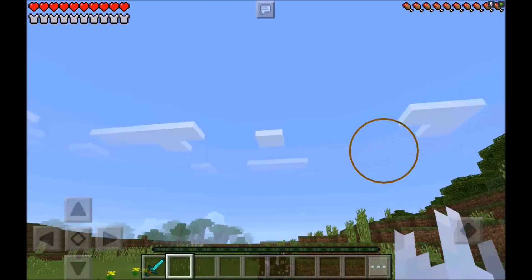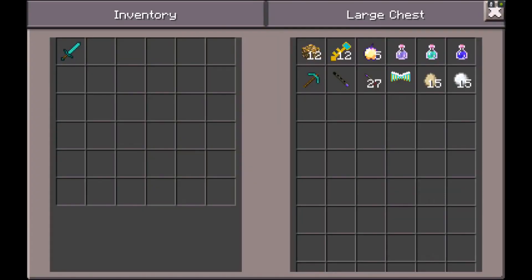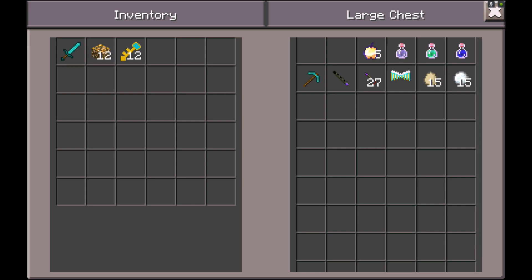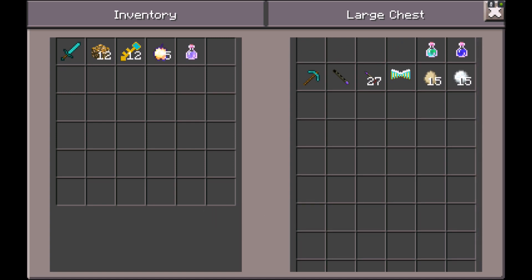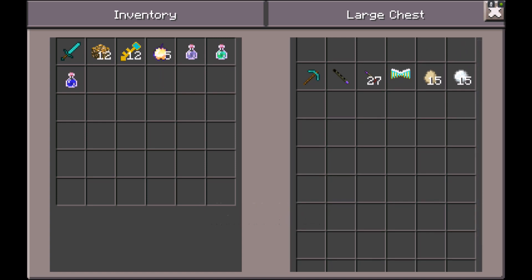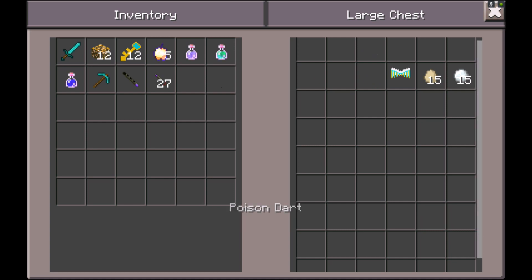Everything you're gonna need to defeat the boss and head to the dimension is inside this one chest right here. First you're gonna need 12 aether portal blocks, you're also gonna need 12 aether keys, and you'll probably want some enchanted golden apples in case anything goes wrong. I also have a potion of invisibility so I can sneak up on the boss, a potion of leaping for extra mobility, some night vision to light up the dimension, and a diamond pickaxe in case we get stuck.